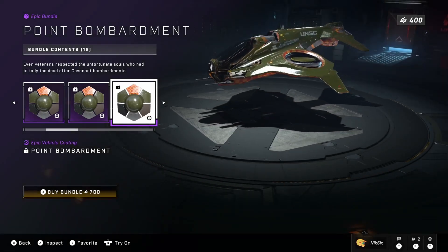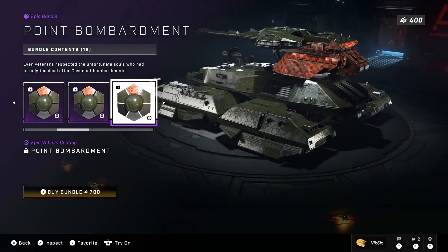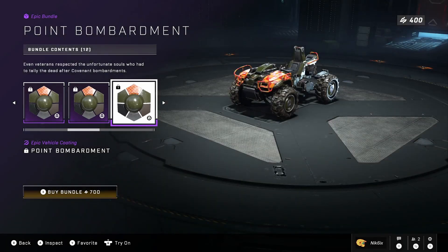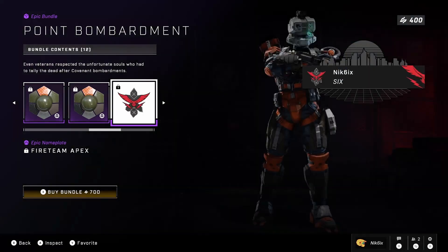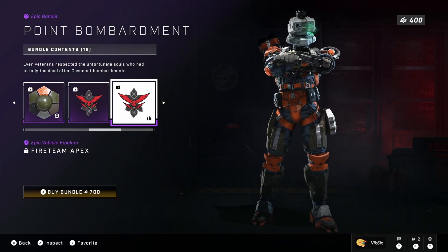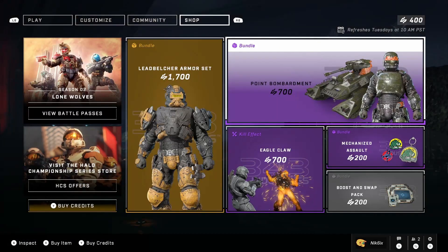Then we have vehicle coatings right here: Razorback, Rocket Hog, the Wasp, Scorpion, the Mongoose, and the Rocket Goose — I keep forgetting what that one's called. Then we have a nameplate called Fireteam Apex — it's not terrible. I like the dog more, honestly, but it's not bad.